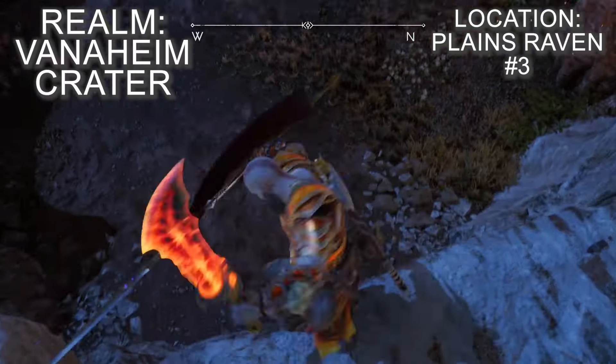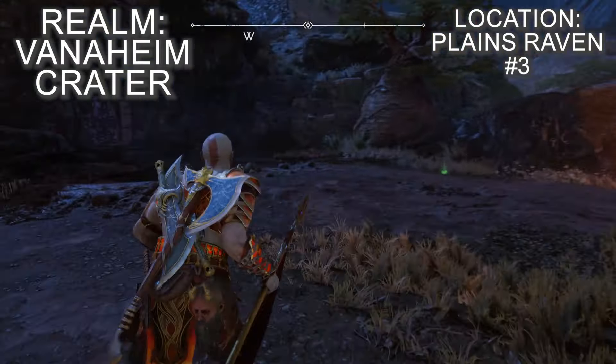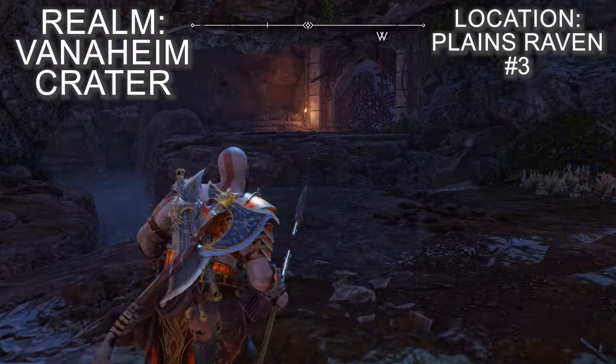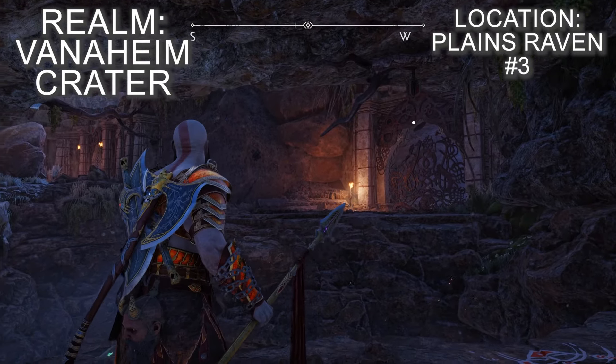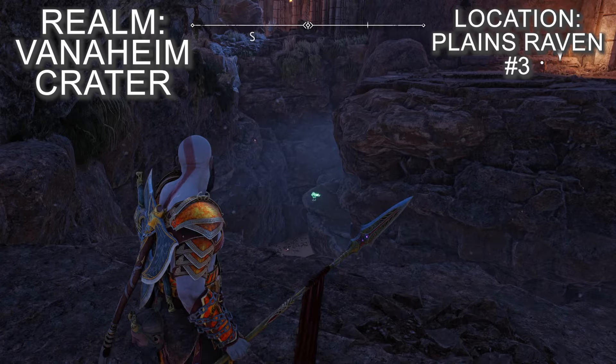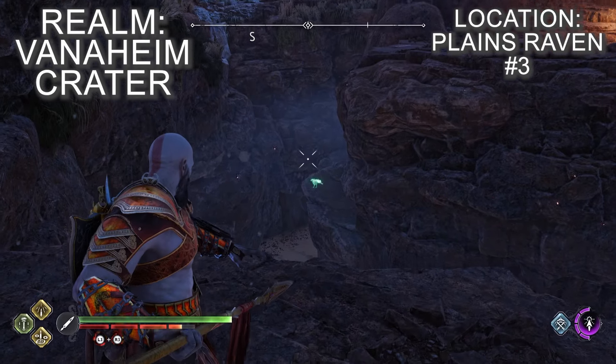From the previous raven, head west and mantle over a collapsed pillar, then jump down onto a wide open area which has a gate corrupted by a scorn pole on the right and a cave to the left. Head over to the cave before jumping across the gap — look into the pit and you'll spot the raven perched on the rocks below.